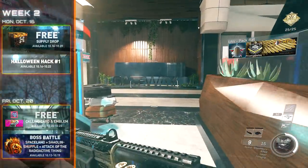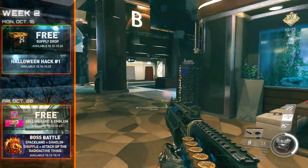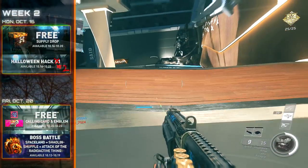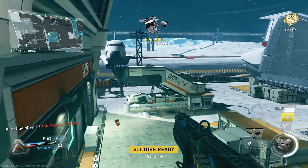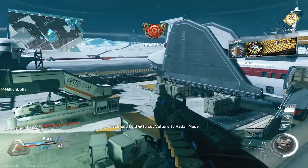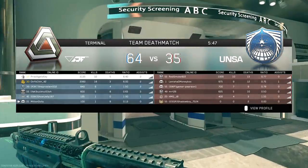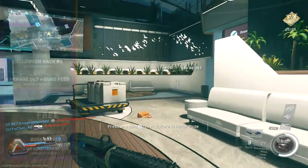Moving on to week number two, you get a free supply drop once again when it resets, and Halloween Hack number two will be in line. On Friday, October 20th, you're going to get a free calling card and emblem. Raven the Redwoods will be leaving, but Spaceland, Shaolin Shuffle, and Attack of the Radioactive Thing will all be included for boss battle. So if you wanted to fight the Rat King or of course the Radioactive Thing, you could jump straight to the boss fight.